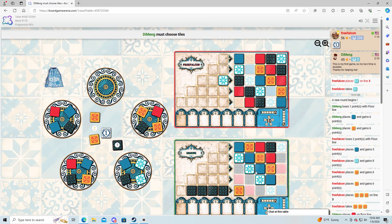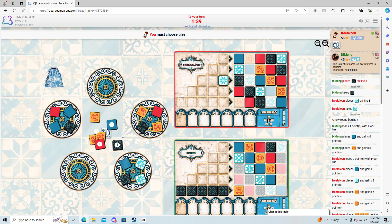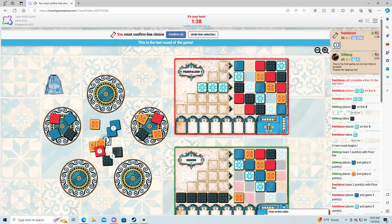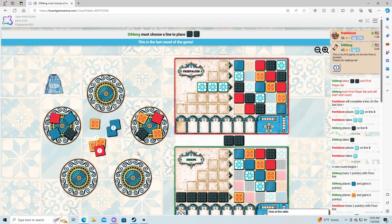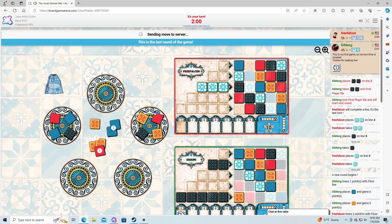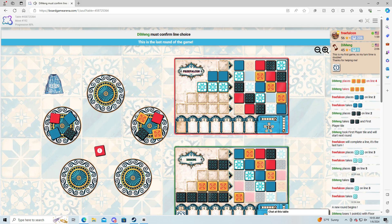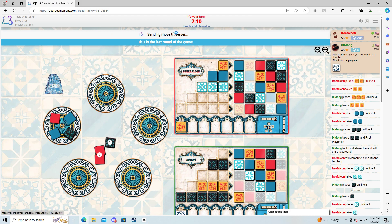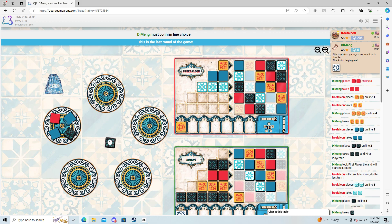He could hose us by grabbing that first. There we go — that's what I was hoping for. Now we can grab here, grab that. I think we want to grab this one if he doesn't grab this set for whatever reason. Now we for sure are going to grab that one. We're going to pick up these blues, and then we'll end up with an extra.